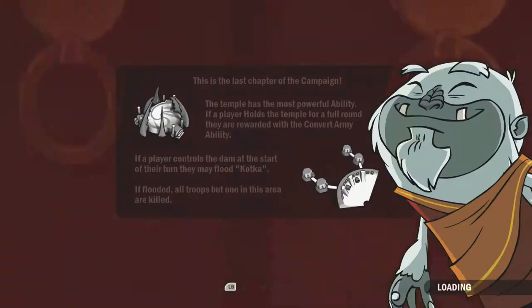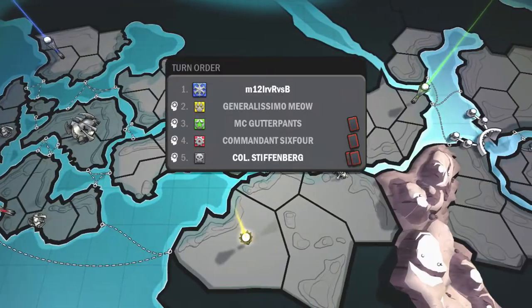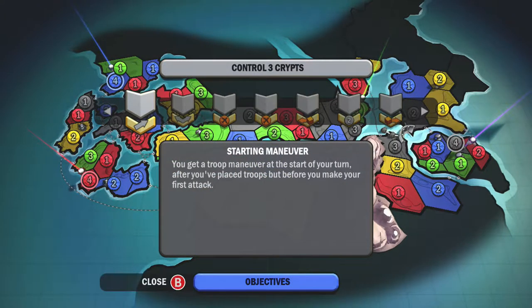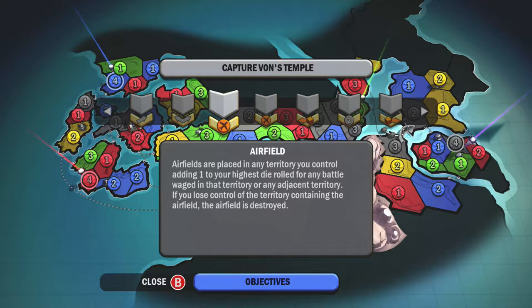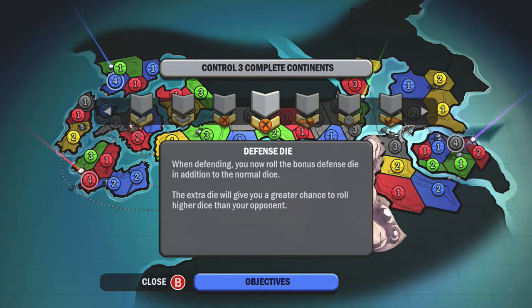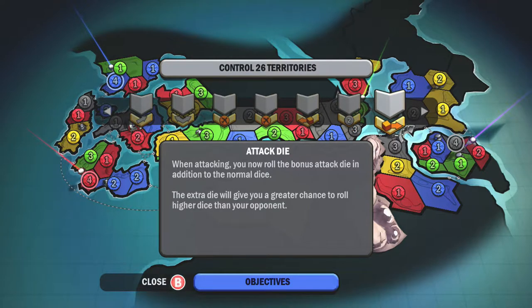Let's look at Avalanche now. We're playing as blue and you start with fewer territories, which makes sense for obvious reasons. Objectives: starting maneuver, control three crypts, control an enemy capital, capture Vauntemple, Airfield if you take over ten territories in one turn — that's usually something that happens late game. Complete three continents for a defense die — you're better off doing the island hopping tactic there. Control two enemy capitals, and control twenty-six territories for an attack die.